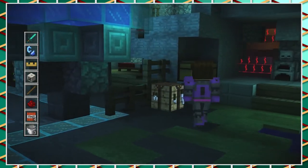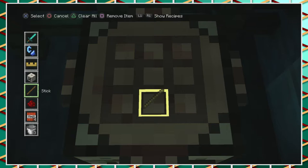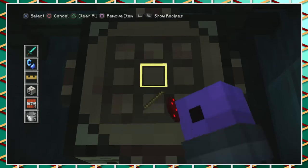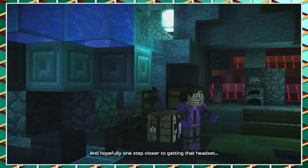Crafting table — you know what that's going to be used for? Lava? No, I think it's going to be made for a water thing. One redstone torch, and hopefully one step closer to getting that headset.